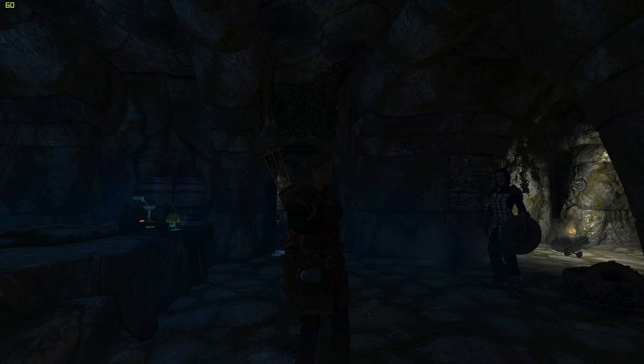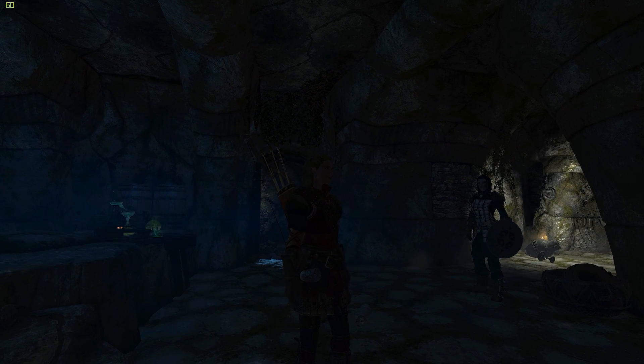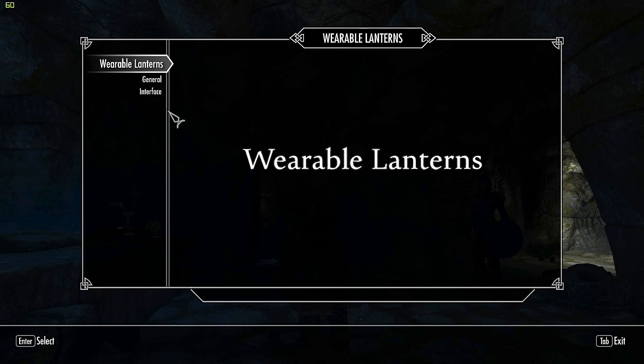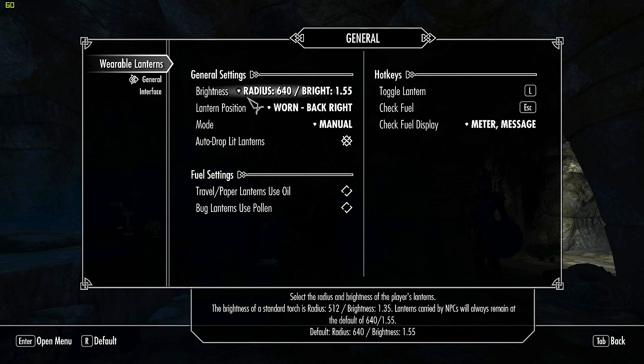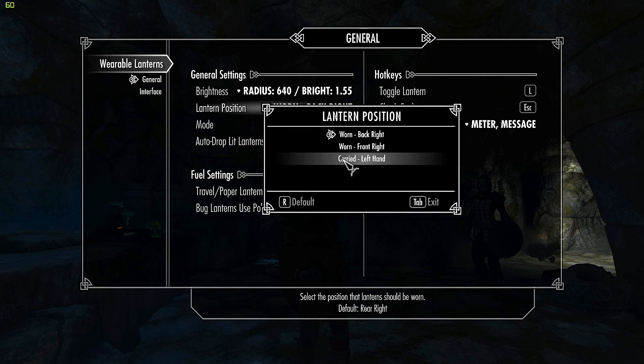Lydia and I have found a nice dark room — it's midnight or so. The MCM menu has popped up, so we'll take a look at that first. In the MCM under Wearable Lanterns > General, you can change the radius and brightness. If you don't like some of the settings, you can adjust those. Under Lantern Position, worn back right is the default, then front right, and carried left hand.